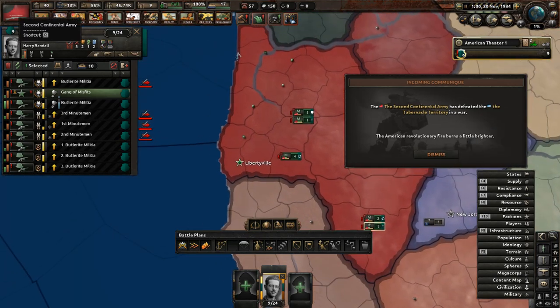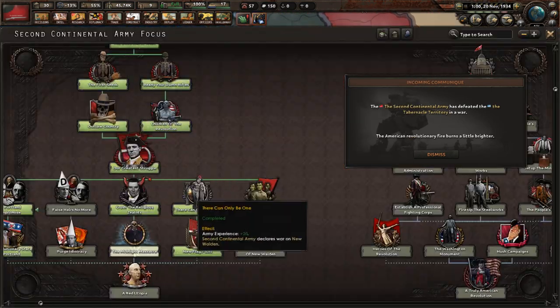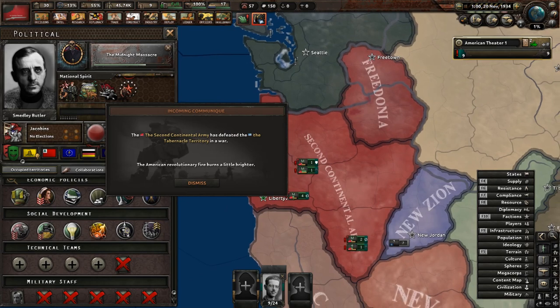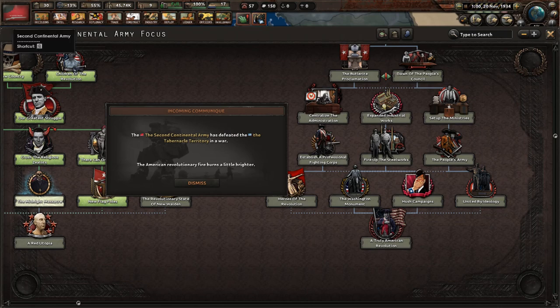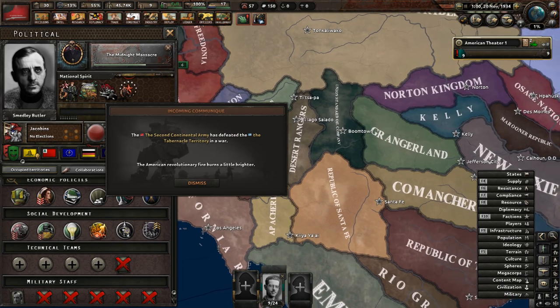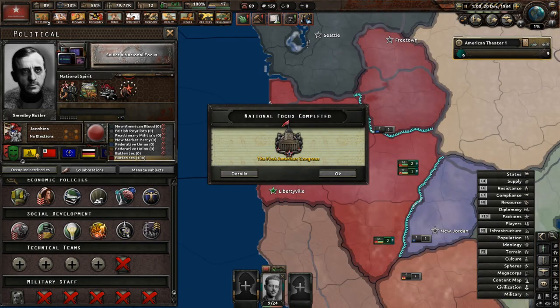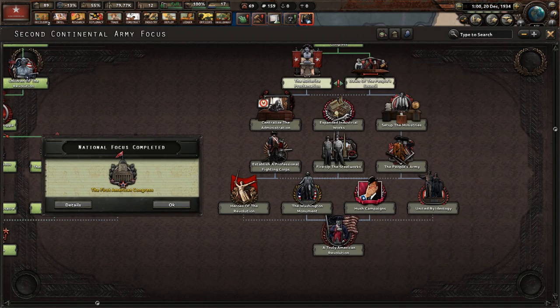The American Revolutionary fire burns a little brighter. Now it's time to do the Midnight Massacre, which will grant us cores over this territory. Then we get a Red Utopia and do the first Congress. This is where our focus tree splits into two distinct branches: the Butlerite Proclamation or the Dawn of the People's Council. The Butlerite Proclamation allows you to form the North American Union, and the Dawn of the People's Council allows you to form the United States of America.